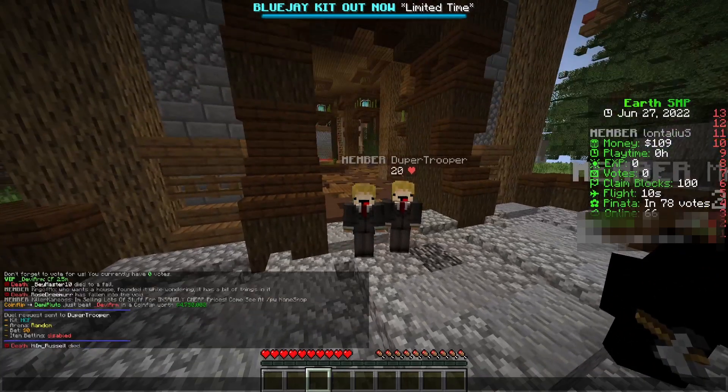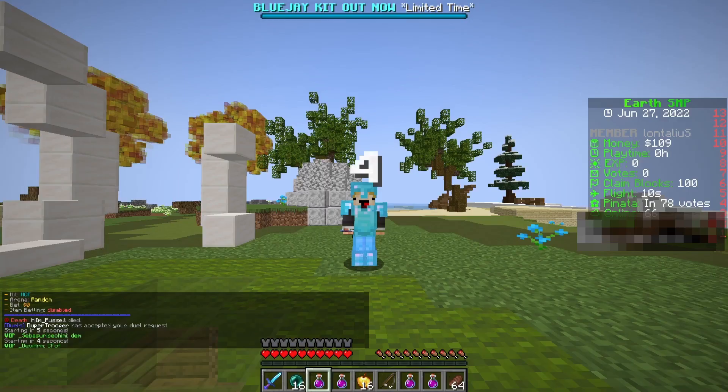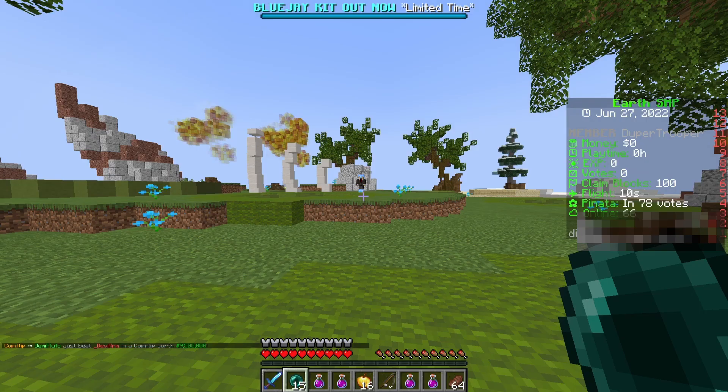Then you're just going to send the duel request. On your alt, you're going to want to accept the duel request — just simple like that, click the link and accept it. Now, any items that I want to dupe I'm going to put inside of my crafting bench. These items are from the duels kit — you are able to dupe them if there is an option on your server where you can take items from your inventory and put them into the duel.